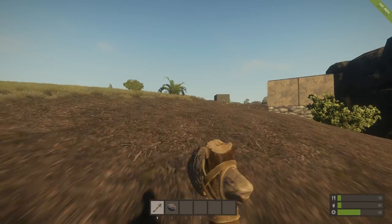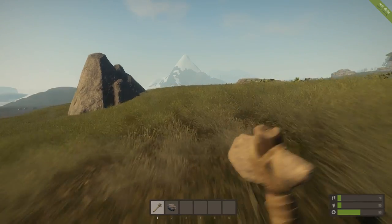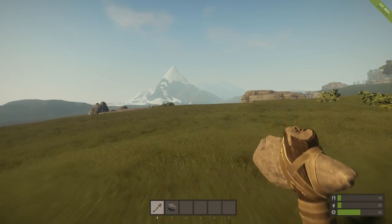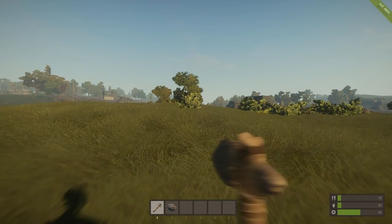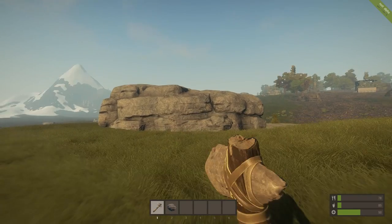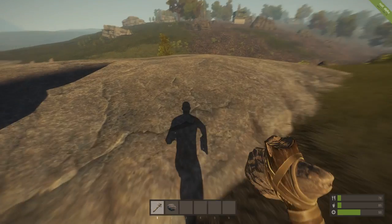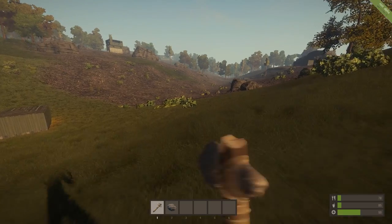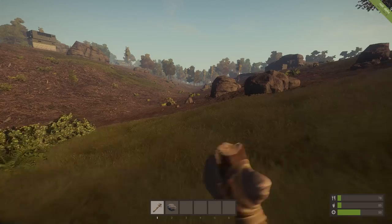I like all the different rock formations and random rocks like this. Look at the mountains in the distance, the snow-covered peaks, the rolling hills of grass. The game is looking phenomenal — way better than Legacy Rust ever did. Look at this big ol' single rock here, just nice smooth roundish rock. Really, really nice looking graphics for Rust. I'm really impressed by what Facepunch Studios is doing with this new Rust 2.0.